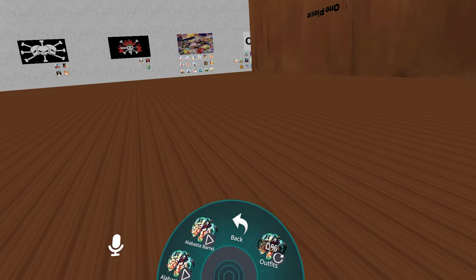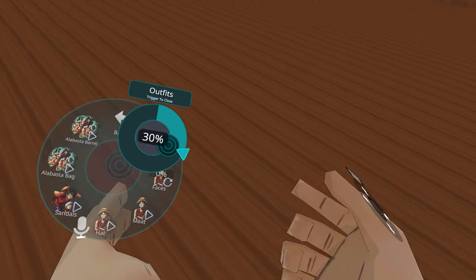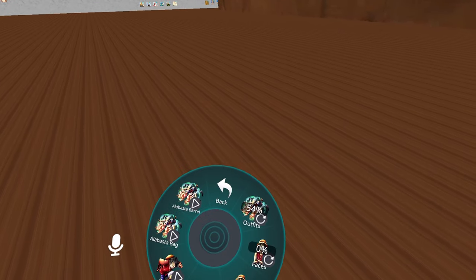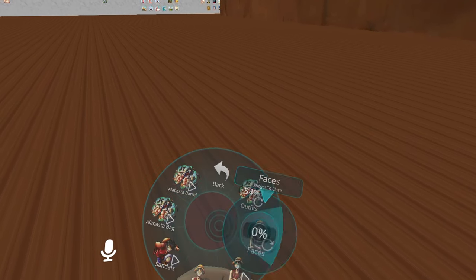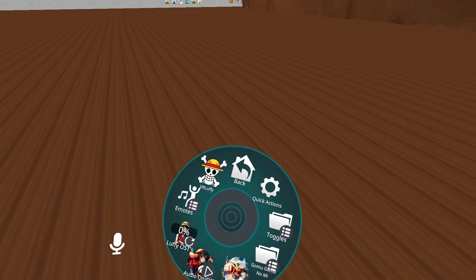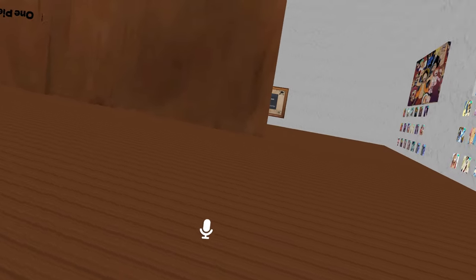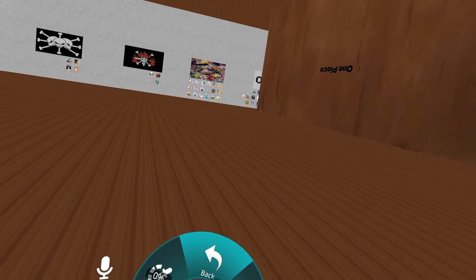If we go to toggles, you can change the outfits — as you can see my outfits are changing. You can change the faces, you can turn the powers on, you can do all sorts of stuff. These are all the different powers and this is pretty much most of the avatars you have in here.